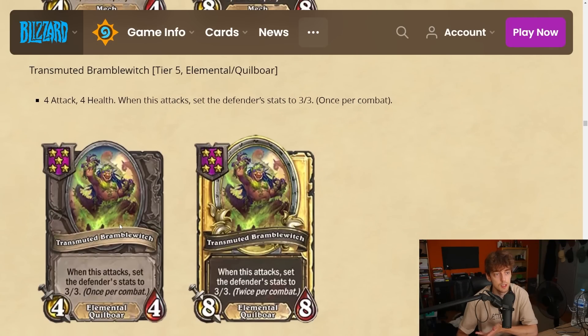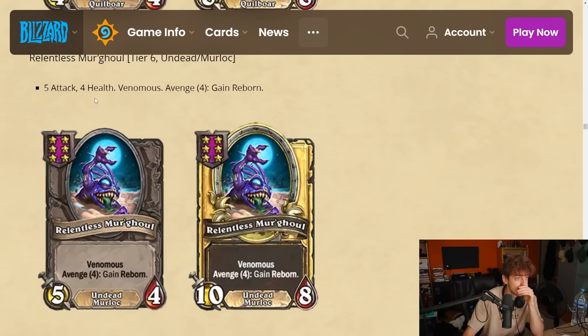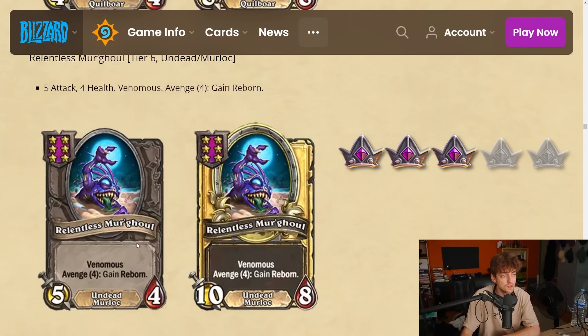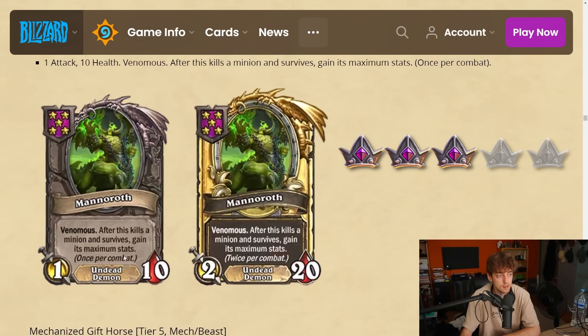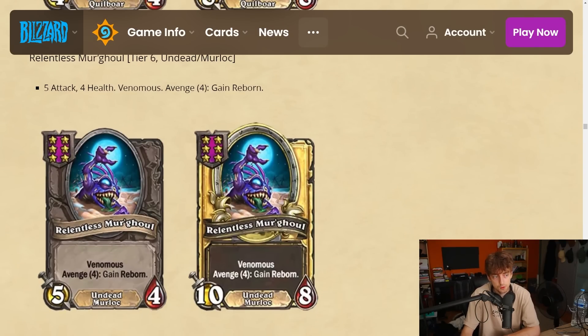Relentless Maw Ghoul — tier 6 undead/murloc, 5-4, venomous. Avenge 4: gain reborn. So it's a venomous on tier 6 that sometimes has reborn and goes a second time. I think it's just a tech card. Sure it's a murloc and can be scaled up, but on tier 6 do you really have time? I'm gonna give it a 3. In the end game you might see a couple of these, but I think there are better tech cards on tier 5.